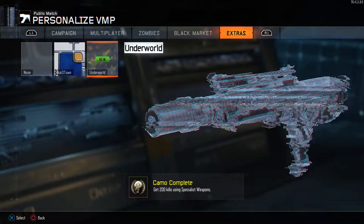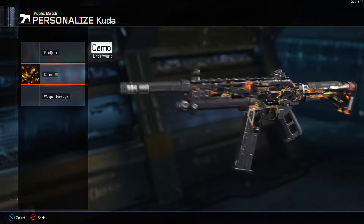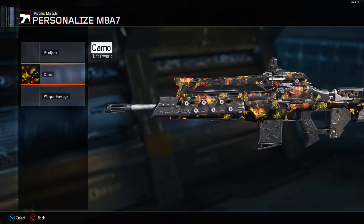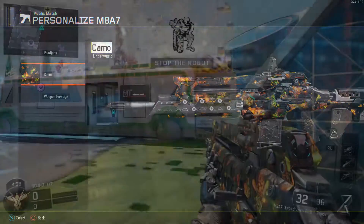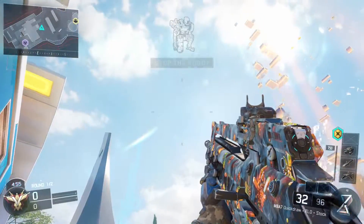Here's what it looks like on the VMP — it's in the extra section right next to your Nuketown camo. It's kind of got orange and black, looks like lava with a little bit of green added into it. And here's what it looks like on the M8 as well as the CUDA.